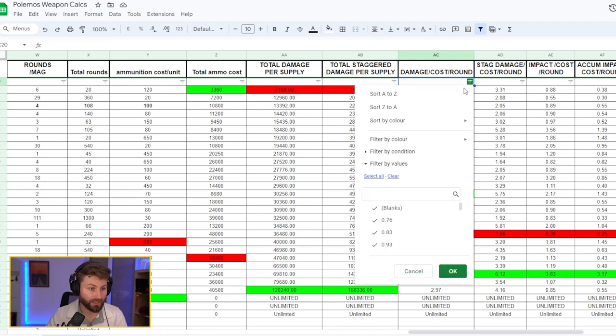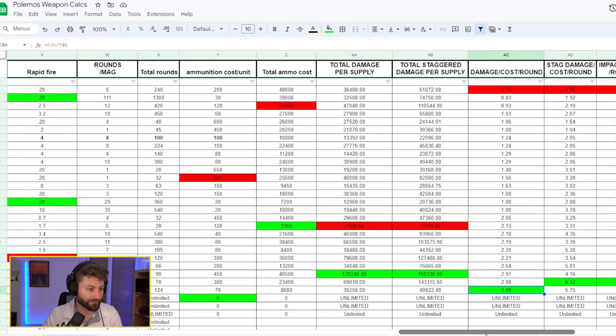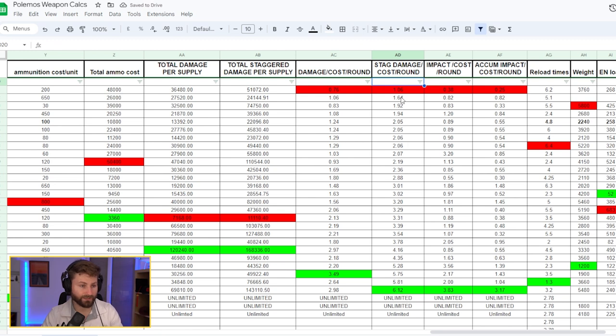Damage per cost per round shows economic efficiency. The plasma missile launcher is not economical — only bring it if it has a specific use case. However, with its AOE, in a battle full of small units it could become much more efficient. On the other end, the dual missile launcher is the most economical at 3.49 damage per credit, great for building up your treasury early game.